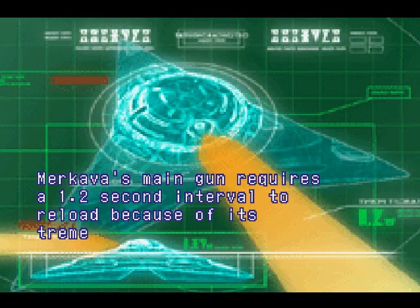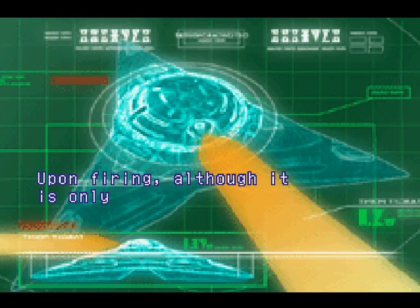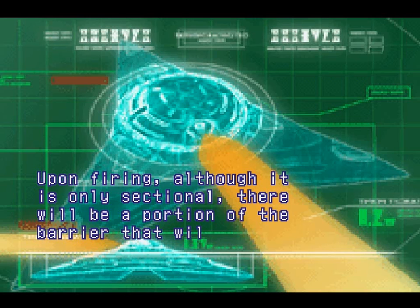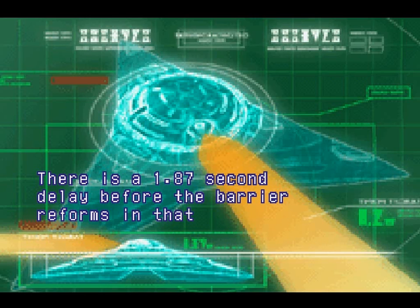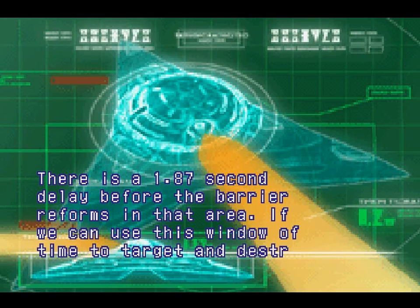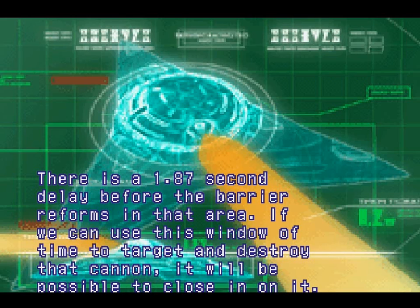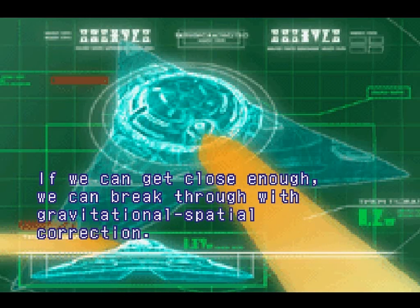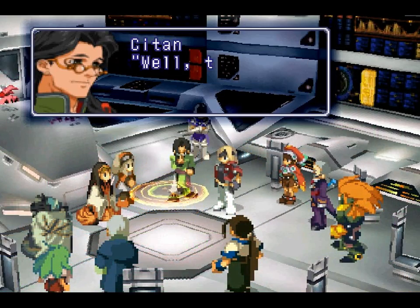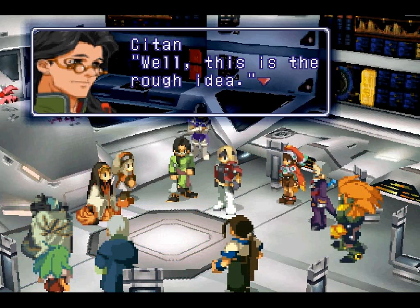Merkava's main gun requires a 1.2 second interval to reload because of its tremendous output. Upon firing, although it is only sectional, there will be a portion of the barrier that will be opened. There is a 1.87 second delay before the barrier performs in that area. If we use this window of time to target and destroy that cannon, it will be possible to close in on it. If we can get close enough, we can break through with gravitational spatial correction. Well, this is the rough idea.